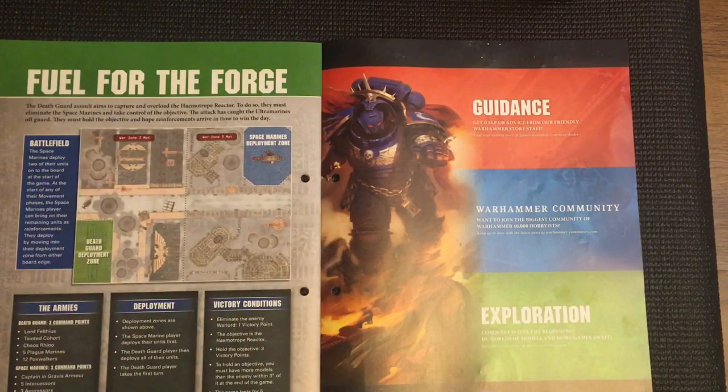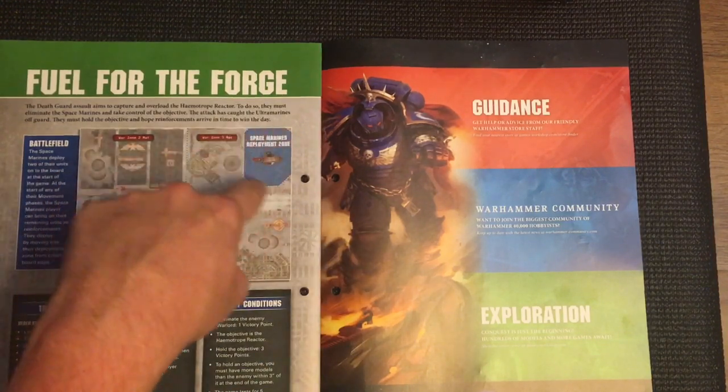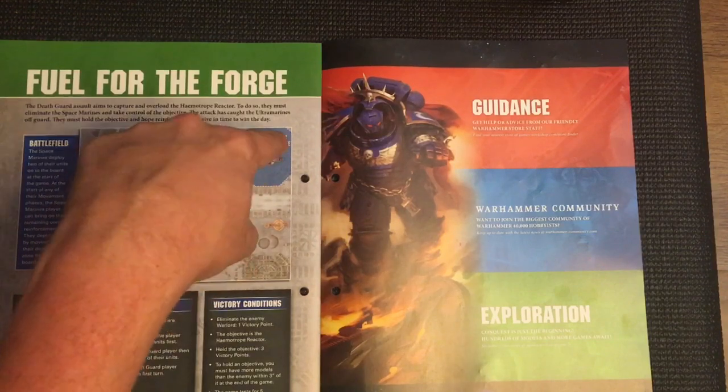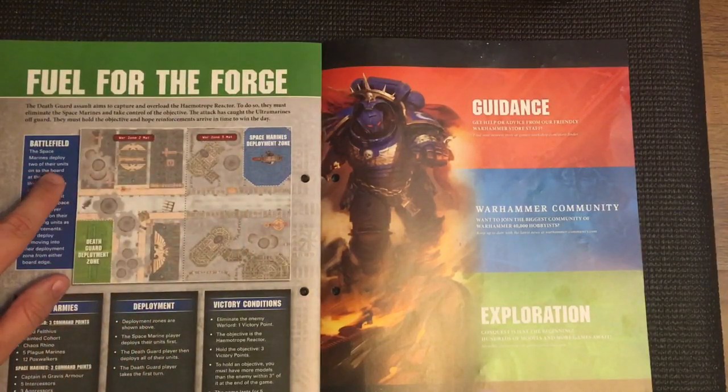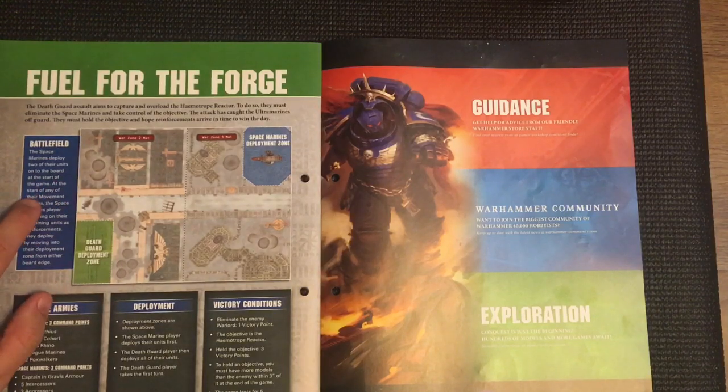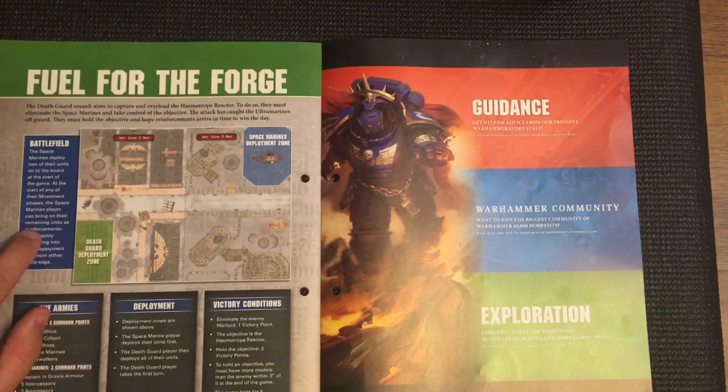The Space Marines' deployment zone has the Haematrope Reactor already placed in it. Space Marines deploy two of their units onto the board at the start of the game. At the start of any of their movement phases, the Space Marines player can bring on remaining units as reinforcements, deploying them by moving into their deployment zone from either board edge.